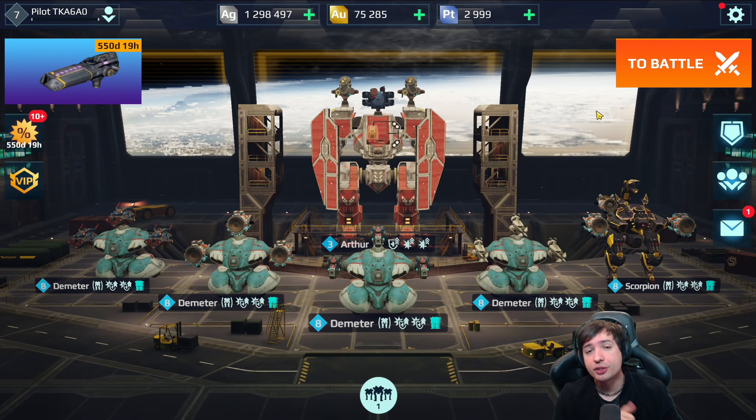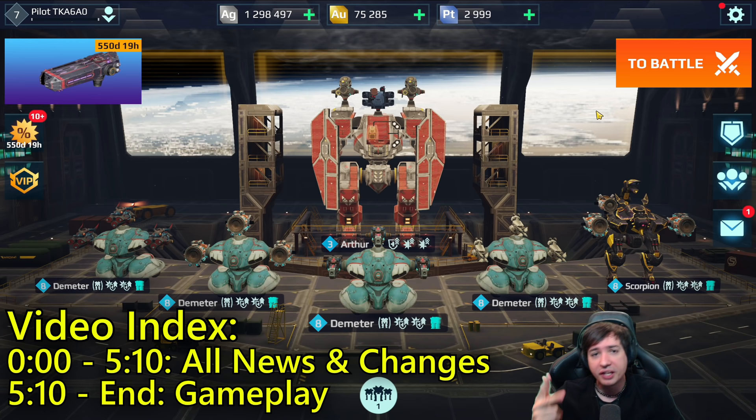What's up, friends of the good mood? It's money, and welcome to one of the craziest test servers we've had in a while — a massive rebalance for Nightingales, for Hawk, for Scorpions. All the info in a few seconds.